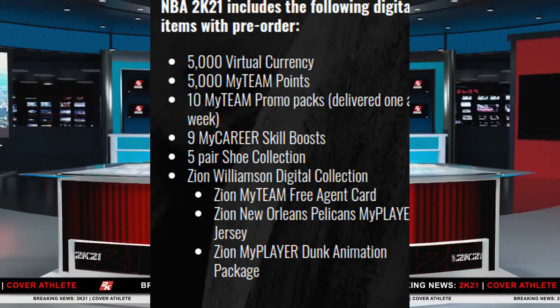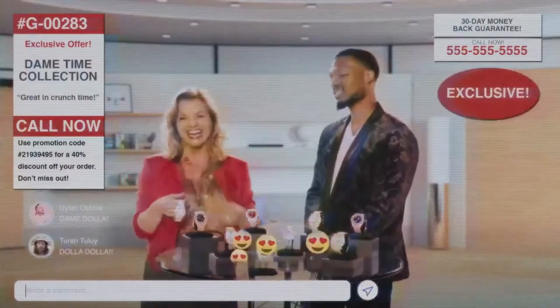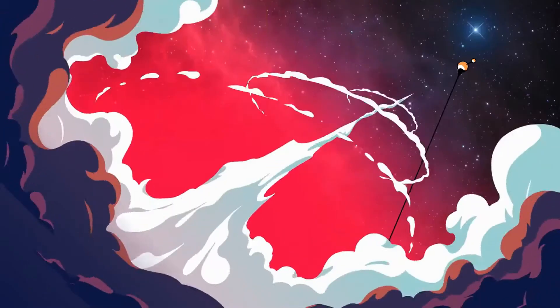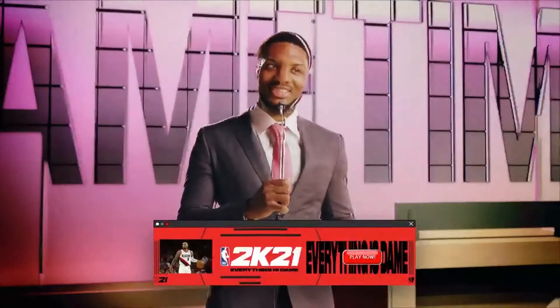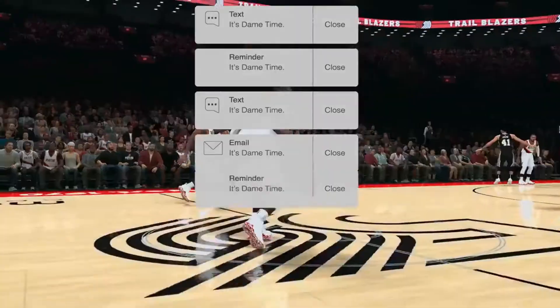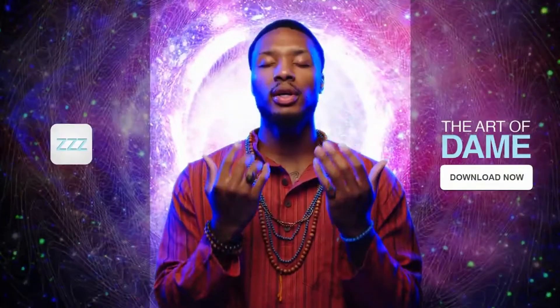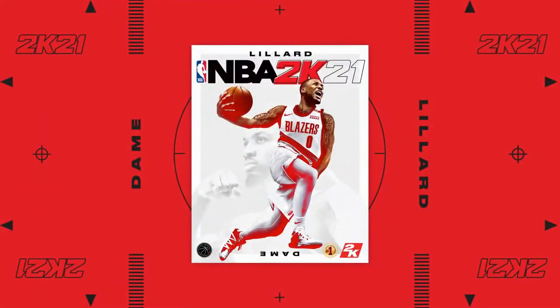You also get the dunk animation package. Honestly, this decision depends completely on you. If you don't want to pay a hundred dollars and you know for sure you're getting the PS5 or Xbox Series X and you don't want the Mamba Edition, that's fine. But in my personal opinion, if you know for sure you're staying on PS4 or Xbox One, you should go ahead and get the Mamba Edition — it's only 30 dollars more and you get so much extra content. It's so much more worth it.